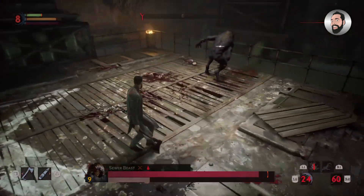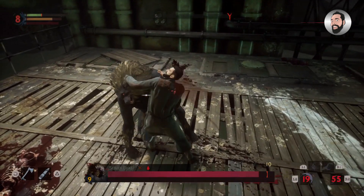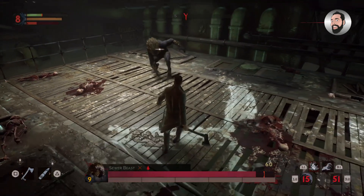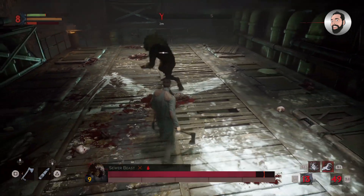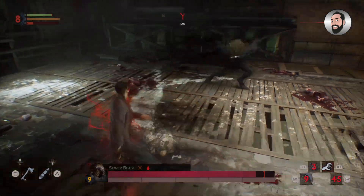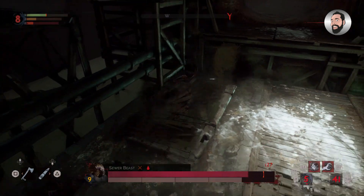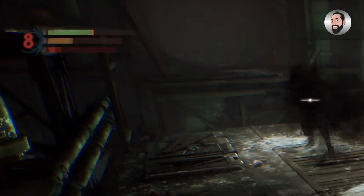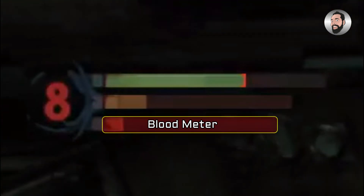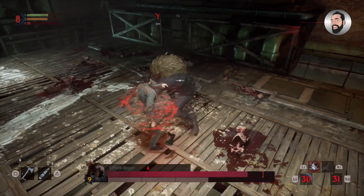We really want to be using a weapon that causes stun damage. By using the stake on the sewer beast a number of times, not only can you interrupt some of its attacks if timed correctly, you can also get the option to feed on it. By feeding on the sewer beast you can build up your blood meter, which we need to use our healing and other powers you may have unlocked at this stage.